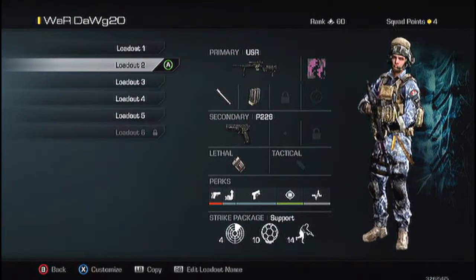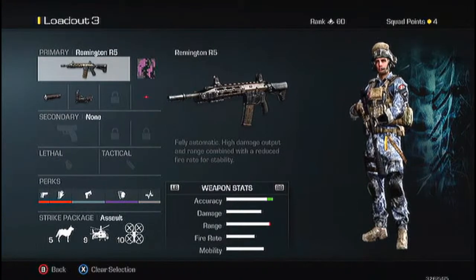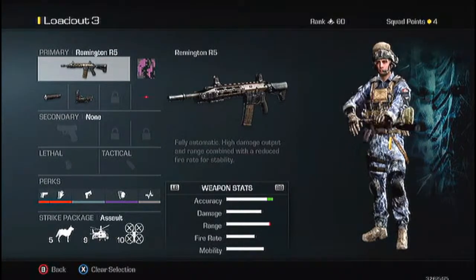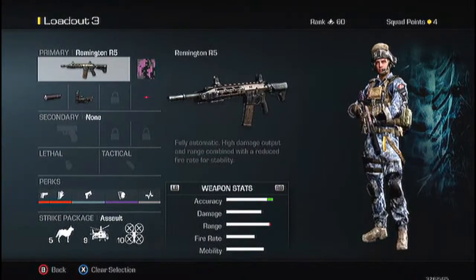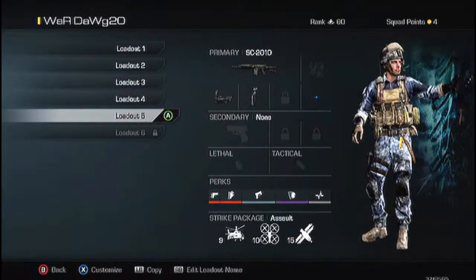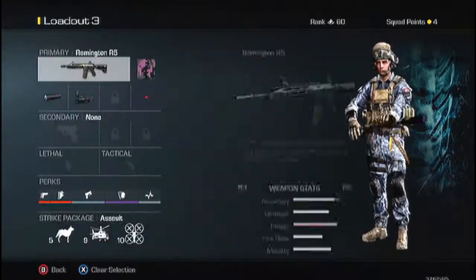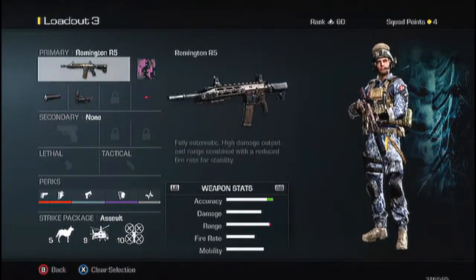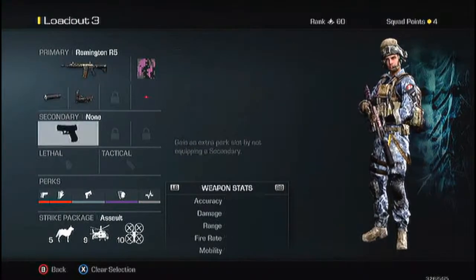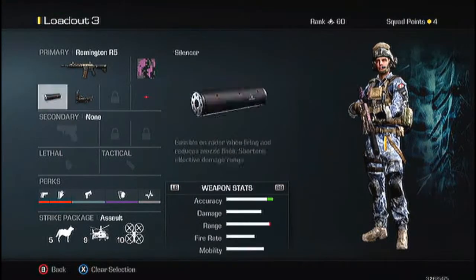That's the best sniper class. I'll also show this class, which is good if you want to play a little more laid-back and just sit back and pick off kills. I have the Remington R5 — you can also use the SC 2010, that's also a good gun. On this one I have Suppressor and Red Dot, and this is a beast with this gun because the damage is really high. I use the same score streaks as my first class.